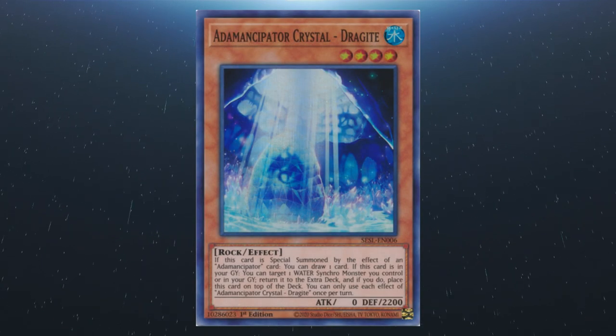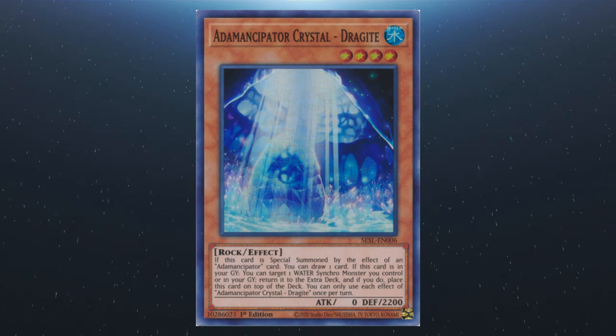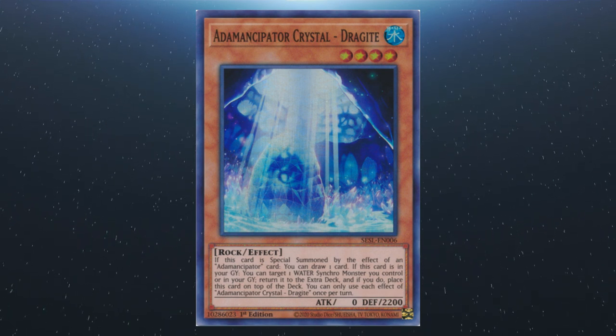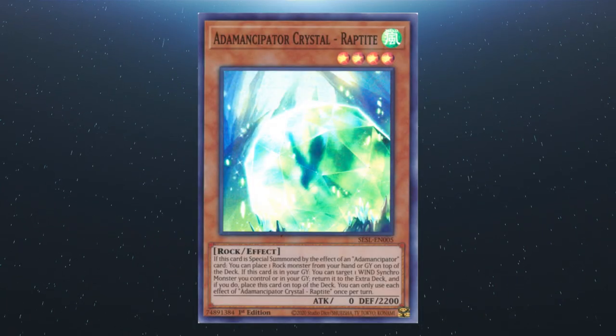Next we move on to the crystal variants, which also have a colour theme visible in the artwork. Starting with Dragite: if this card is special summoned by an Adamantipator card, you can draw one card. If it's in your graveyard, you can target a water synchro monster in your graveyard or on your field and return it to the extra deck, then place this card on top of the deck. Each effect is a hard once per turn.